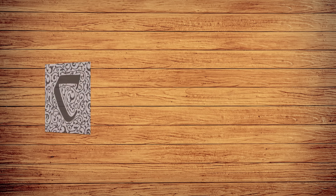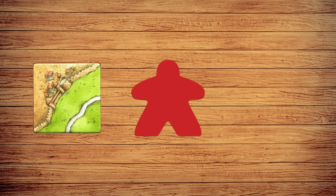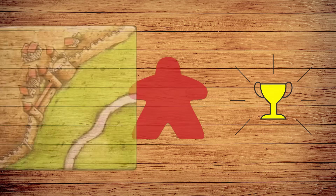On your turn, you'll do three things: place a tile, place a follower if you'd like, and score completed features.